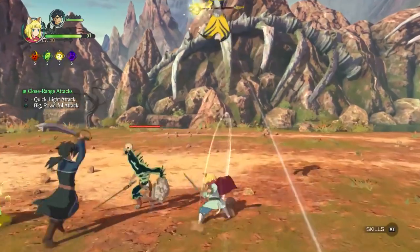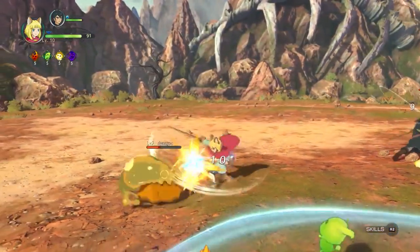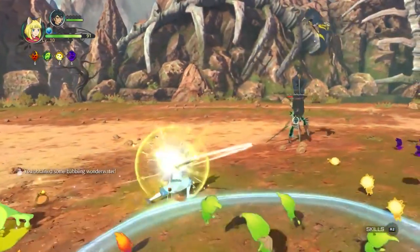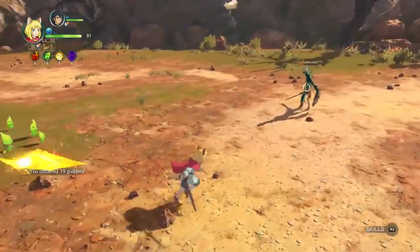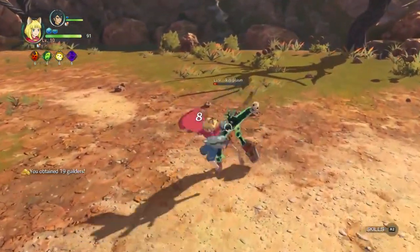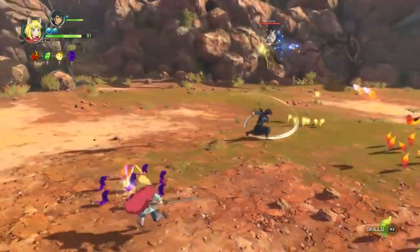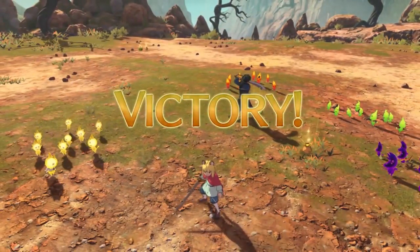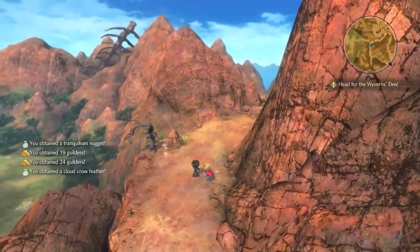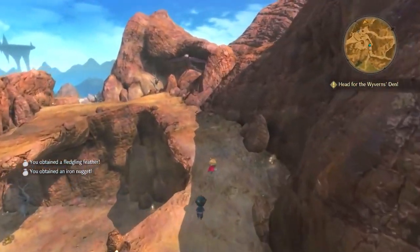Roland has a different sword than the last time we played — there are different weapons you can equip to all the different characters, which is customizable. One of the screenshots released today also shows different costumes, including Evan wearing Oliver's costume from the first Ni no Kuni — the blue tunic. That's a nice callback. When you're in battle, higgledies accompany you; different higgledies have different abilities, and I just used a dark elemental higgledy for a dark matter attack.